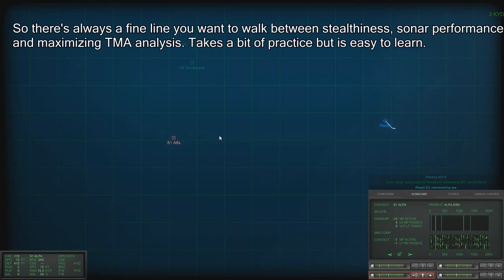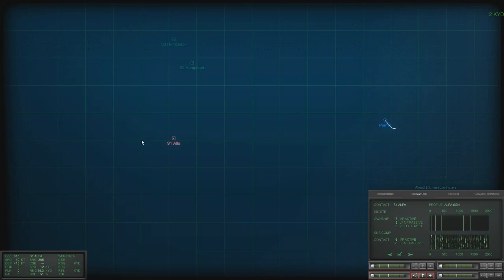I don't want to lose contact. 50%. Where is this guy going — north or south? South, it seems. That means we are on an opposite line of sight, and that should give us the best chance to get a proper TMA fix.